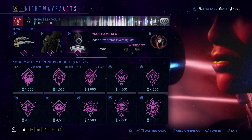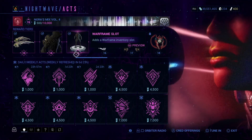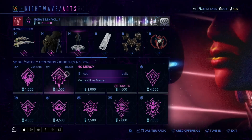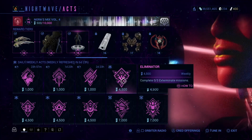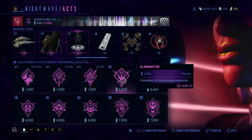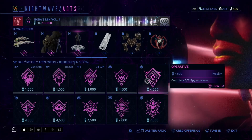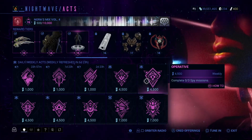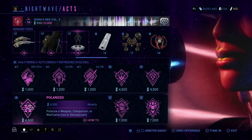I've done some Nightwaves. I still need to do a bunch more, but I've been working on it. The first challenge will be Complete 3 Exterminate Missions — that's relatively easy. Then Complete 3 Spy Missions. And this one doesn't say complete: